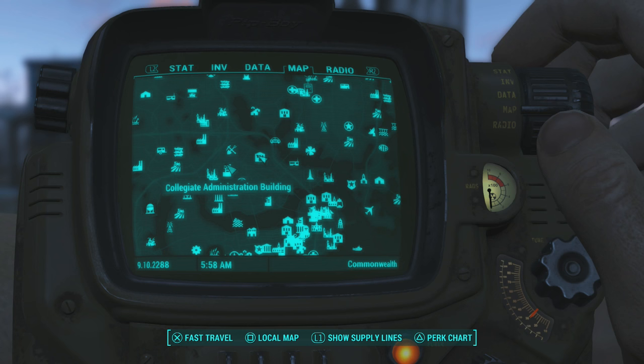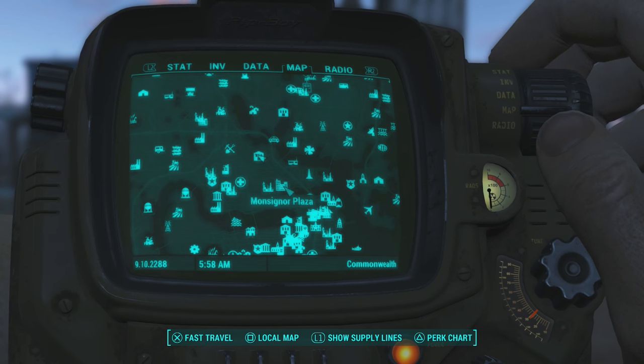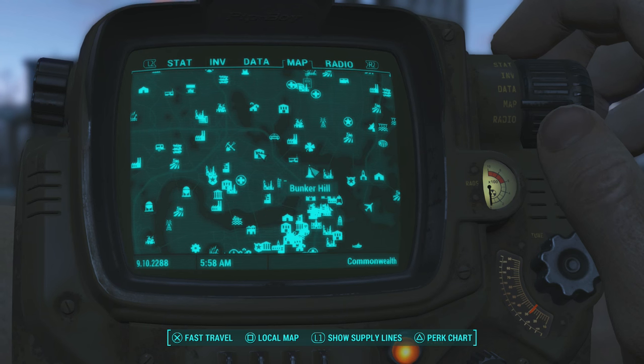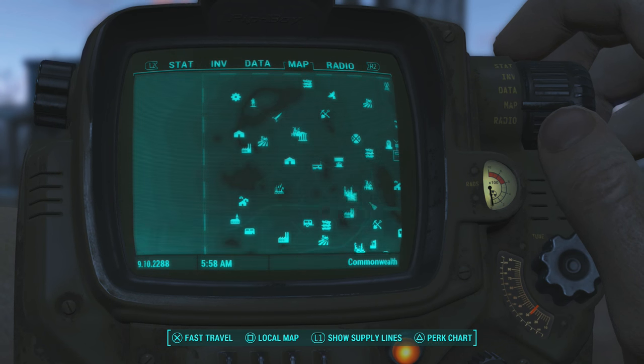For map reference, we have the Colgate Administration Building area, Kendal Hospital over here, Cambridge Crater, Monsinger Plaza — this probably isn't located here for you guys — here is Bunker Hill, and for people who need even more reference, here is Vault 111.